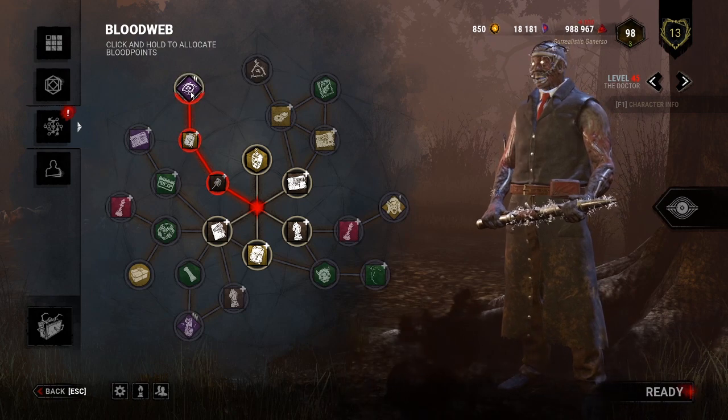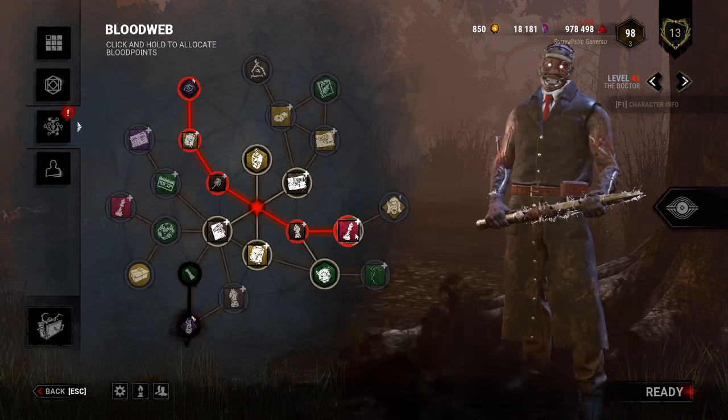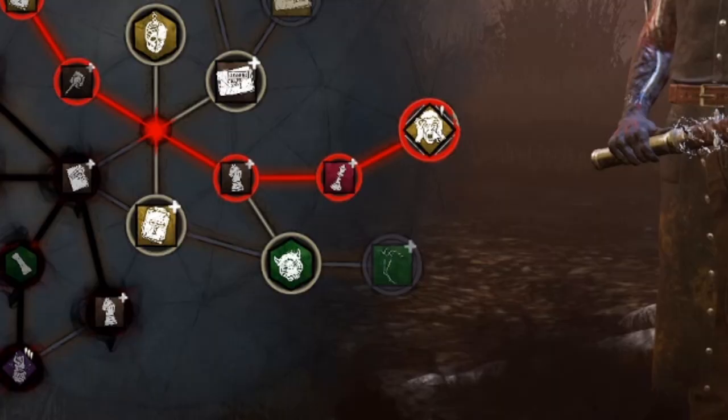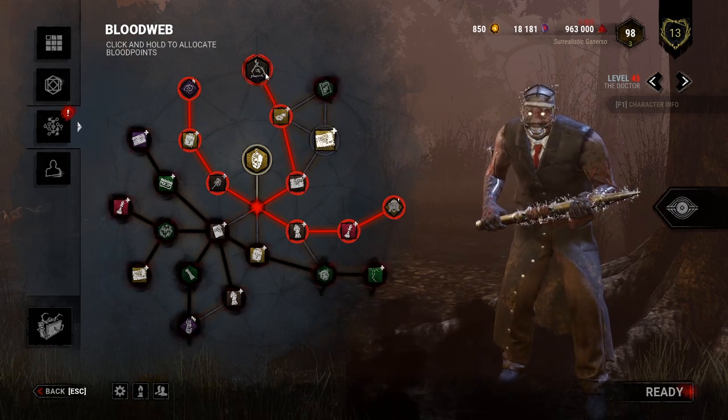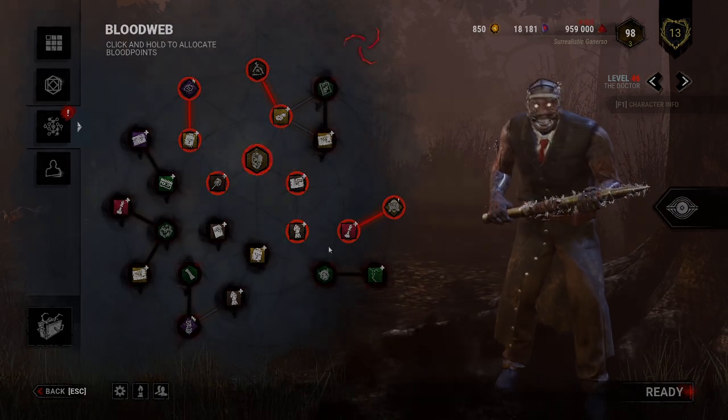Hence, everything that's blocked off would get devoured by the entity. Also, the big chunk is connected to this smaller chunk, which still has quite a high price. If I wasn't interested in the perk, I would leave it for it to be cut off by the entity too.